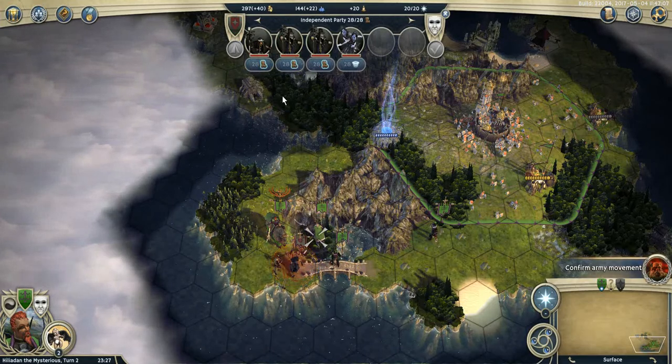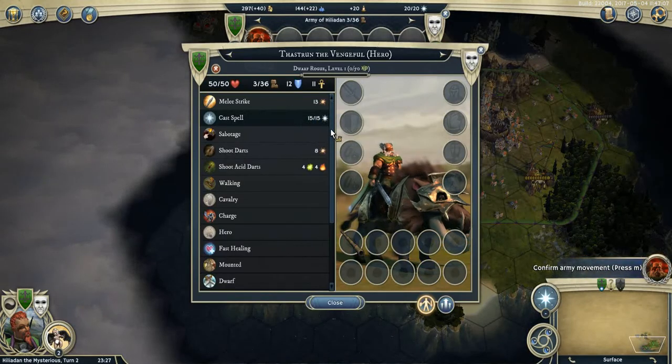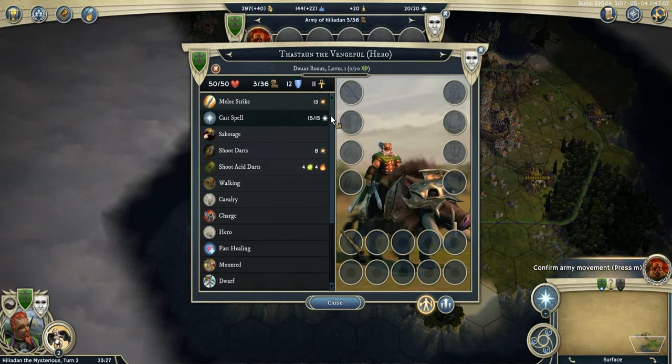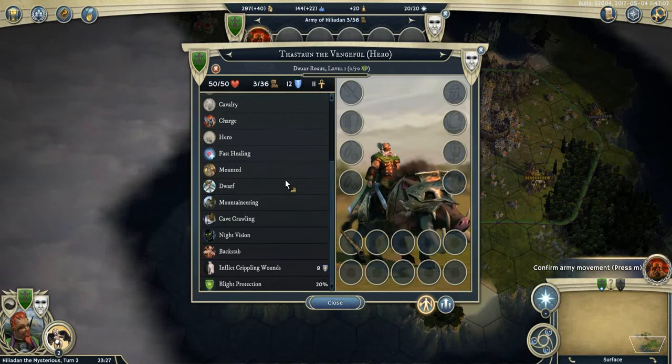I recruited a hero this turn — he's a rogue, so that's not bad. He can get lesser charm later on, and further down he can get some very good abilities like concealment, scouting, and total awareness, so he can get really devastating.